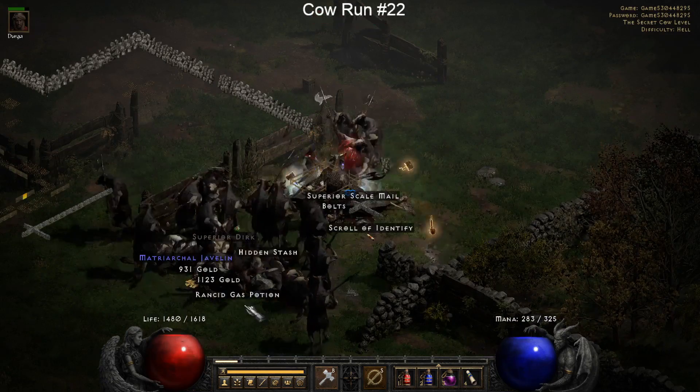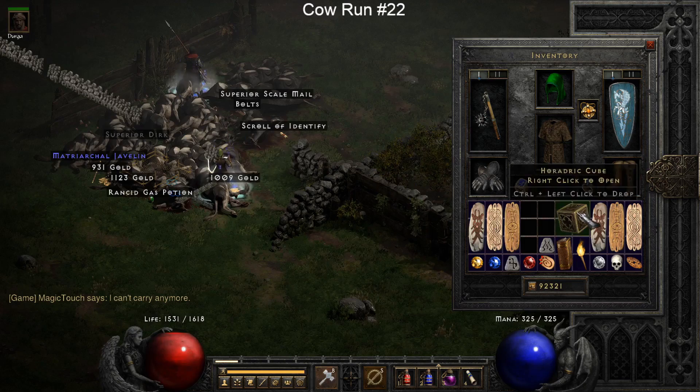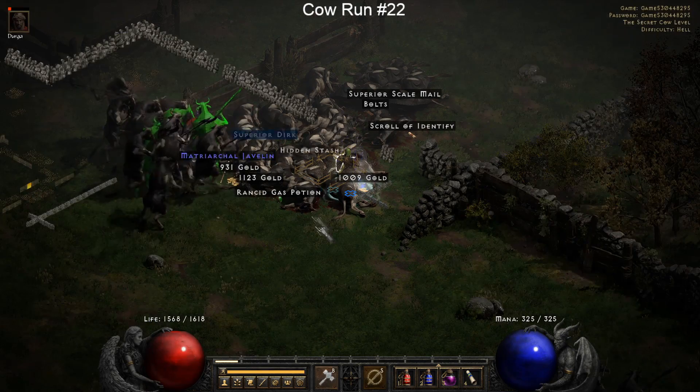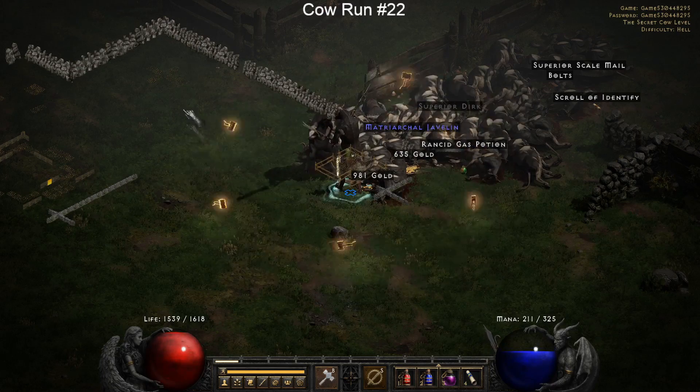I was also looking for good socket options because I wanted to get some really nice bases to put some awesome rune words into. Quick update on past clips: I got a perfect magic find seven percent charm, happy with that - I'm going to keep that in my inventory always. I also dropped a Dragon Shield, which is just an example of all the crappy uniques I've been getting. It has a nice all-resistance bonus but it's really just a bad shield.